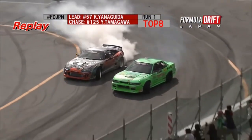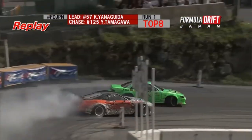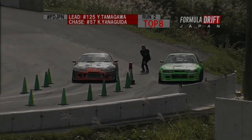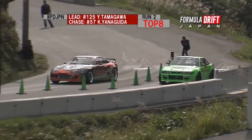Meanwhile Yanaguita's out front laying down a solid clean lead run. Then you can see Tamagawa gets choked up there and has to take that shallower line. Now he's door to door as we come through that final section of the course.